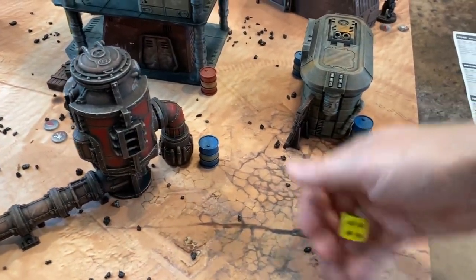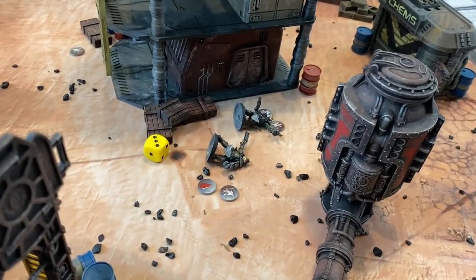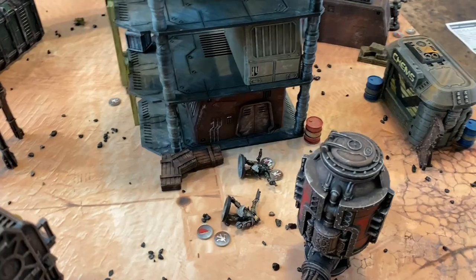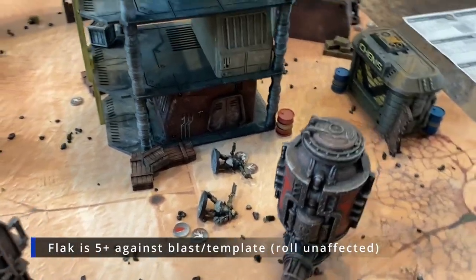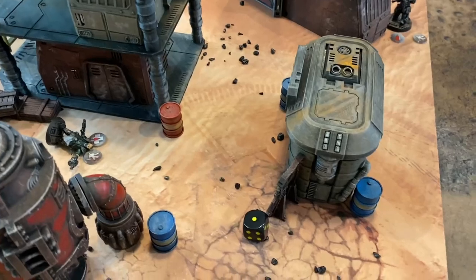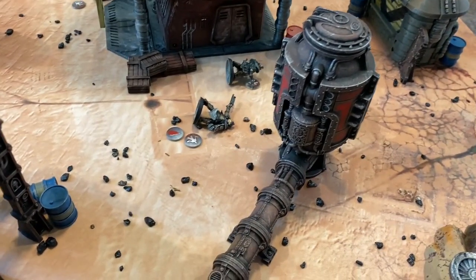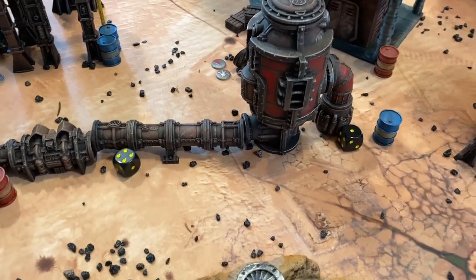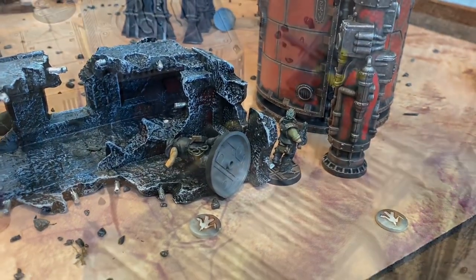Boss Hog fires another frag grenade at the same terrain in front of Big John and Chip — needing a four, it hits. After checking the template still connects, knockback hits Chip — knocked back an inch — and Big John is also knocked back. Chip already has a flesh wound, so he needs threes to wound — it succeeds. His six-up flak save fails and another injury die puts Chip down with a serious injury. Big John requires a Cool check — fours needed to wound first, no wound. Cool check needing a five-plus due to Chip's serious injury: he rolls a five and holds.